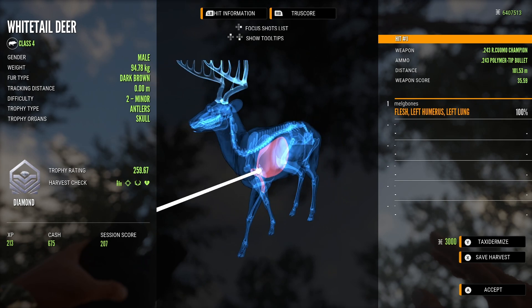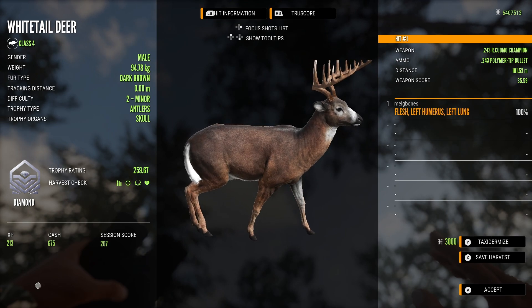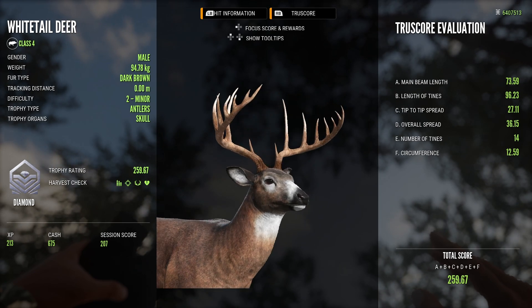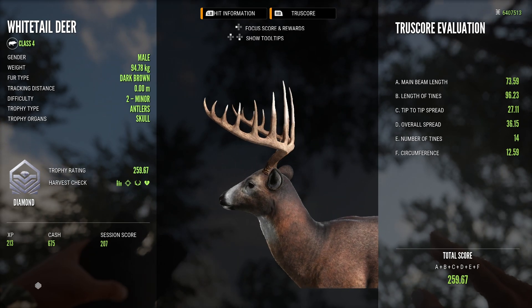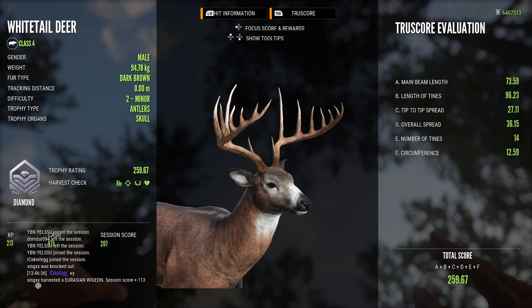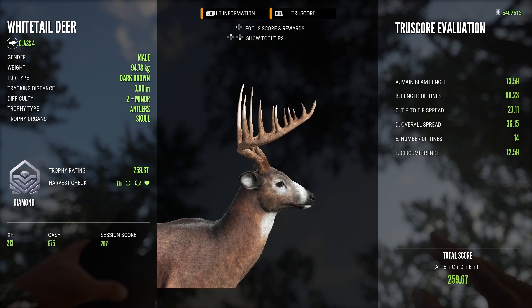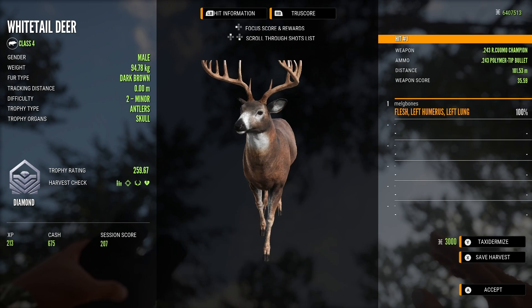I'm not the most fond of the small rack for white tail — it can look a little spindly — but this one was interesting. I got quite lucky with that shot, only just clipping the lung, but this rack is quite interesting: it's almost more like a high rack, very upright with the tips sitting very high up. It's a very decent score at 259.67 for a level 2, which is a really big buck. A very interesting looking animal, especially with those really high tips.